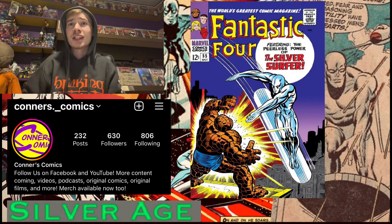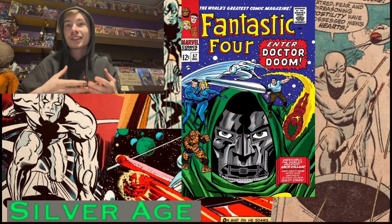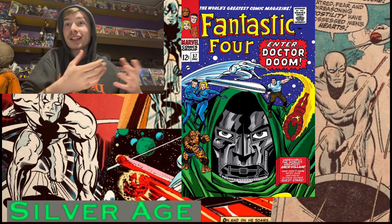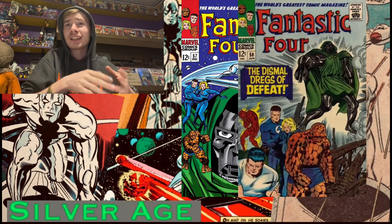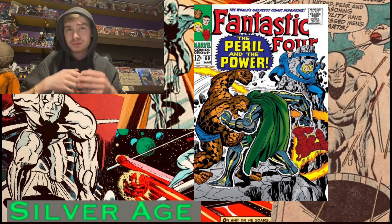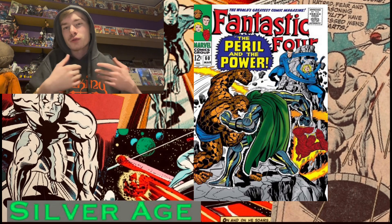Silver Surfer shows up in some more keys, but nothing really important until FF 57, where Doom begins his plot to steal the powers of the Silver Surfer — the Cosmic powers. By the next issue he has those powers and takes on Marvel's greatest family. This continues all the way through issue 60 and ropes in the Inhumans. This iconic arc ends with Doom's defeat and the Surfer's return of his powers.